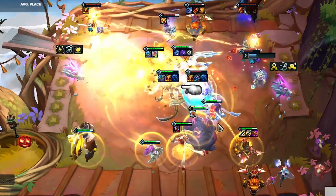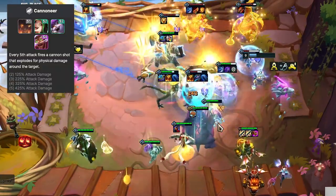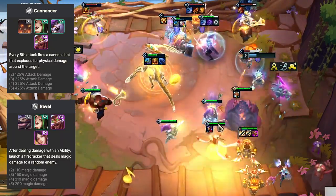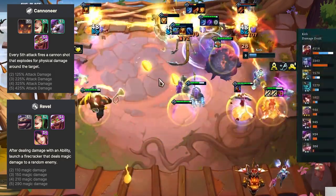In this comp, you play Idas as solo frontline, who forces the enemy team to clump up around her. Your cannoneers deal AoE damage. Meanwhile, Corki shoots his rockets at the frontline, while Revolt spawns even more rockets hitting the whole enemy team. At the same time, Sona stuns the enemy backline, and it all results in a very solid mix between physical and magic damage.